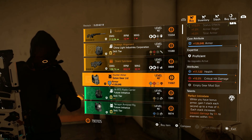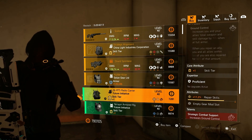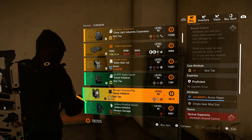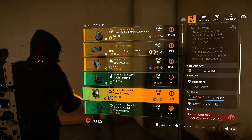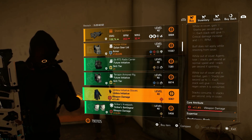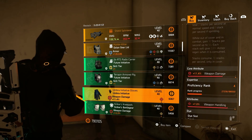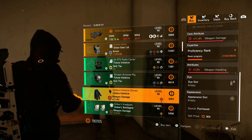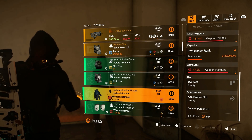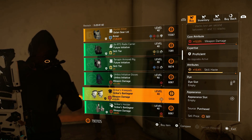Jumping over to the backpack of Future Initiative with skill tier and repair skills, and the chest of Future Initiative with skill tier and arm regeneration. The new Umbra Initiative gear set is for sale at Cassie Mendoza — comes with weapon damage and 7% weapon handling. Definitely a good buy, or of course go for the Countdown and farm for the new gear set.